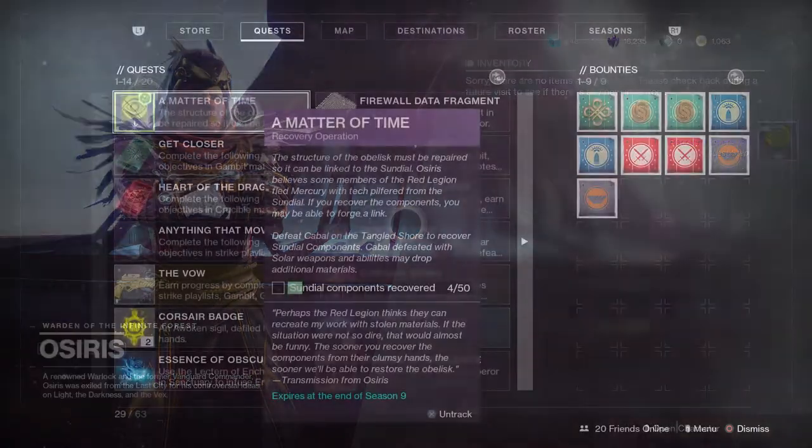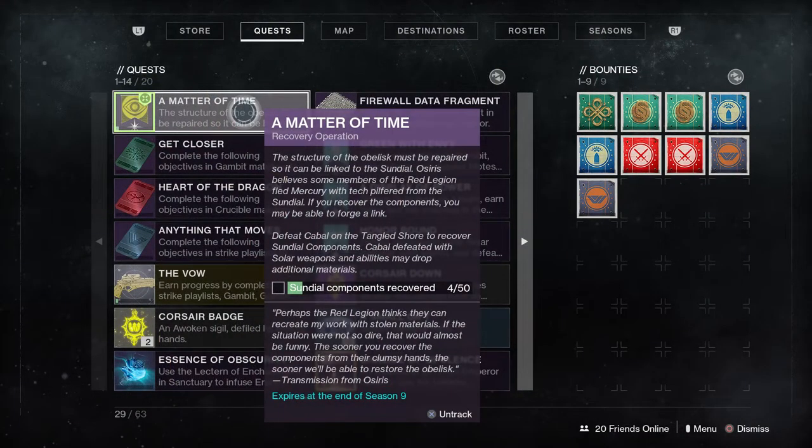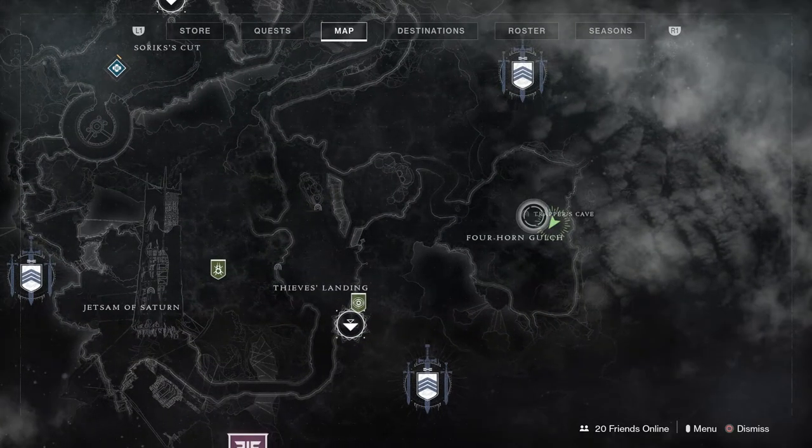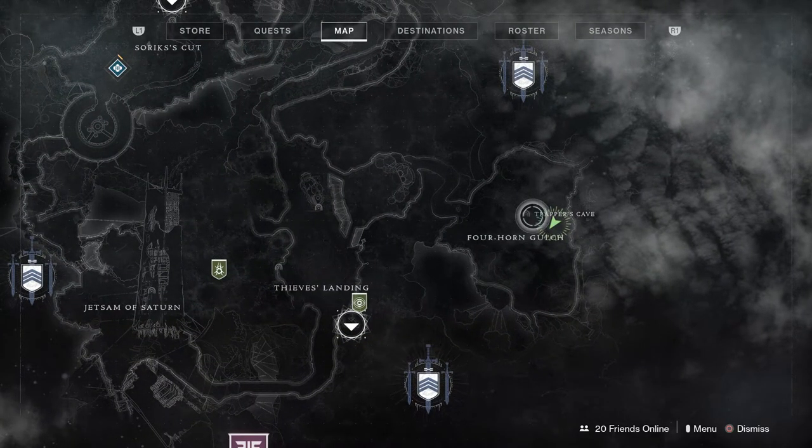What we need to do then is help Osiris by going to the Tangled Shore and activating an obelisk. For this we need 50 filaments from Cabal killed.